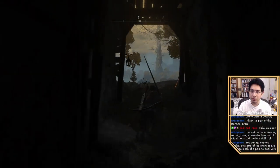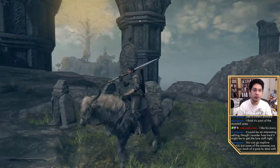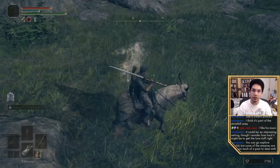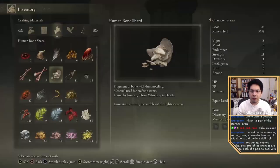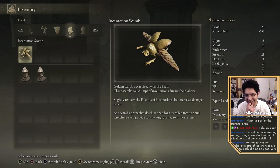We also have to explore this area — it possibly is the place where we need to go to for the picture. Incantation Scarab: fragment of bone with dun mottling, found by hunting those who live in death, lamentably brittle — it crumbles at the lightest caress. An arcane butterfly with translucent wings — this butterfly appears as if it's just emerged from the cocoon for its entire life. It's beautiful. Golden Scarab worn directly on the head — these scarabs roll clumps of incantations, slightly reduces the FP cost of incantations, or increases damage taken. As a scarab approaches death, it abandons its rolled treasure and stretches its wings wide for the long journey to its home nest.